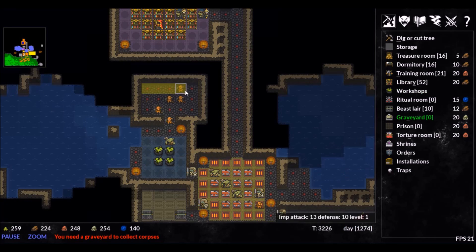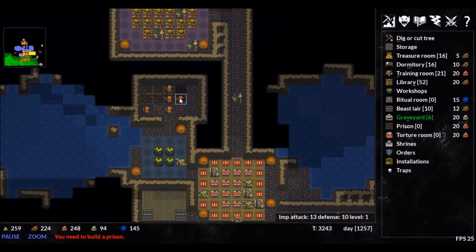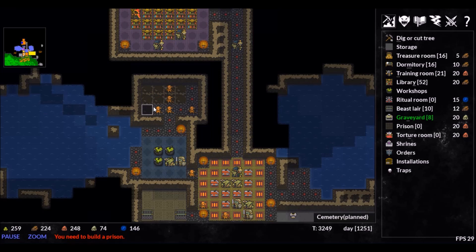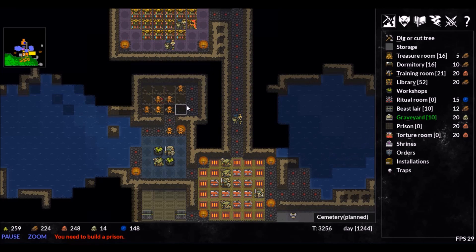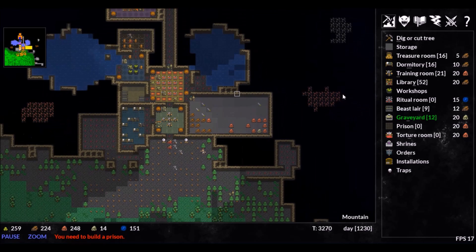Death is inevitable. Whether it be your troops or your fallen foes, there will be a body count. With a graveyard, we can make these corpses useful yet again. Imps will bring the bodies of the fallen to an empty grave and bury it, and from these graves our undead army rises.